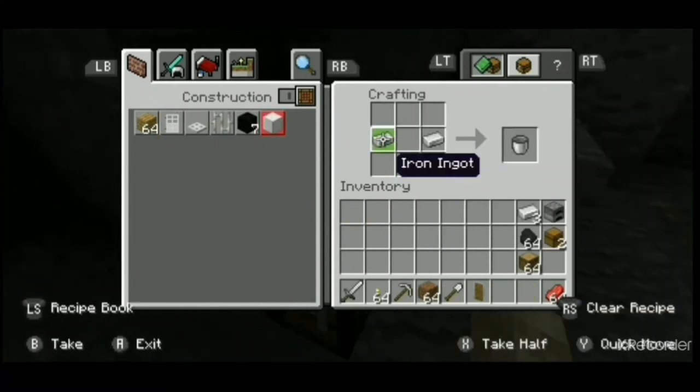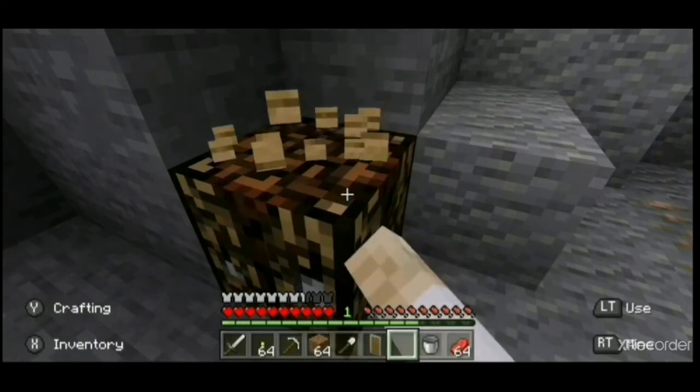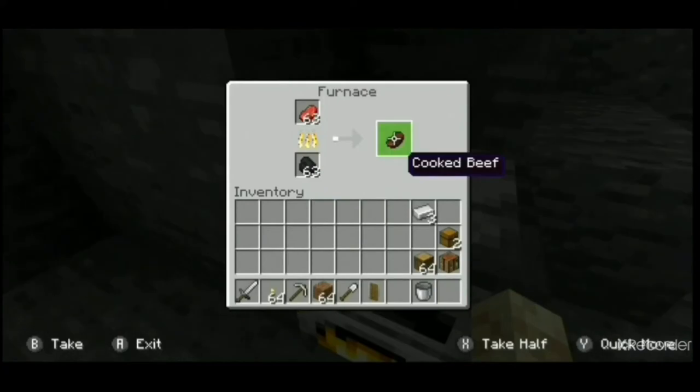The last thing to craft is a bucket and a crafting table if you don't want to take your main one with you. Then you'll want to fill up your bucket with some water, and cook yourself some food so you don't get hungry.